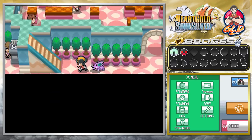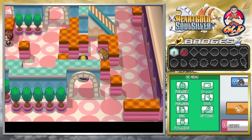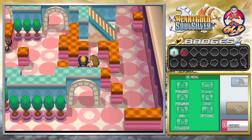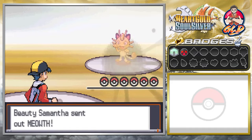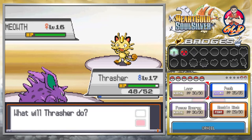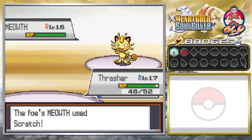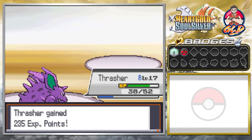Their biggest weakness is fighting type Pokemon. And going into the next gym in Ecruteak City would be useful because ghost types don't affect normal types and vice versa. But normal type Pokemon are capable of learning some really messed up moves — elemental moves like fire, electric, ice, water — the whole shebang. They know everything, and you don't want that to happen to you.